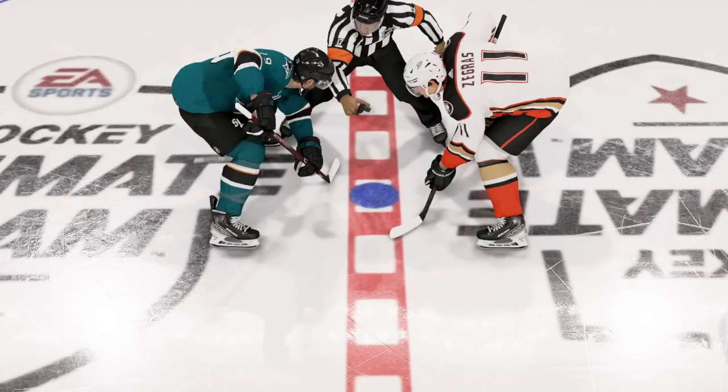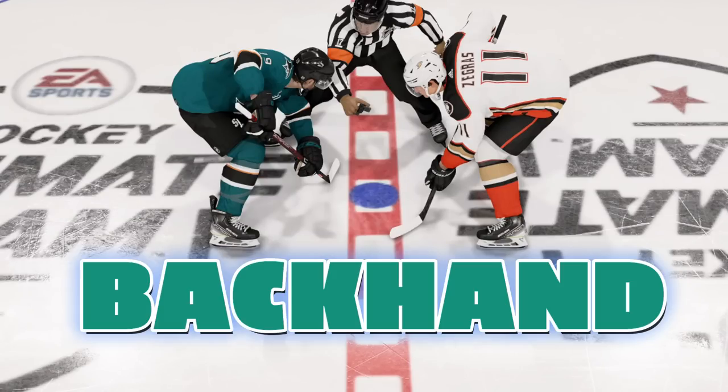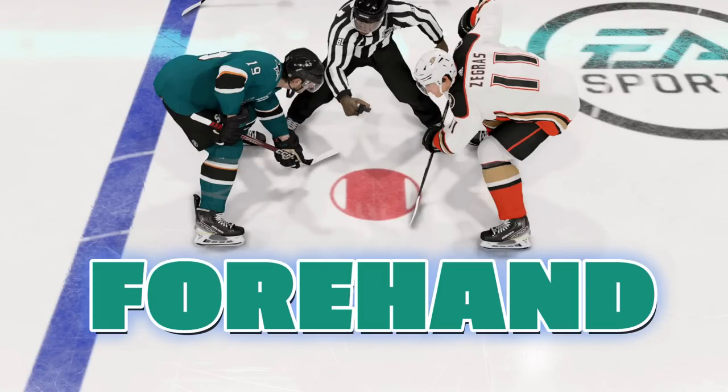Let's talk about face-off grips, because that chart might not make a lot of sense when it comes to forehand or backhand. This is what a standard backhand looks like with a left-handed player. To get a backhanded face-off grip, you want to hold the right thumbstick to three o'clock — doing so will put you in the backhand grip, and then you can do all the different face-off variations. Alternatively, by holding the right thumbstick to nine o'clock with a left-handed player, you will get the forehand grip. For right-handed players, it's just flipped: if you want a backhand grip, you hold the right thumbstick to nine o'clock; for a forehand grip, you hold it to three o'clock — exactly the same, just reversed.